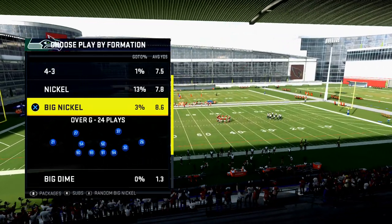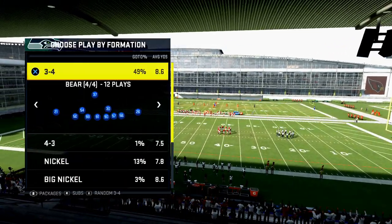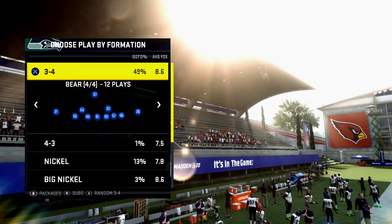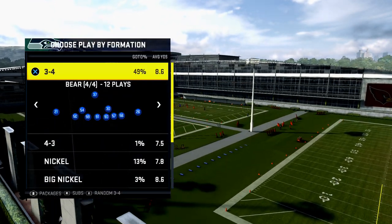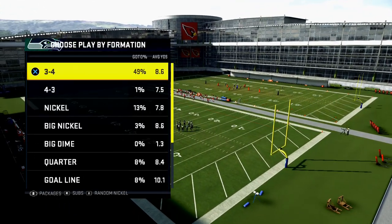The number five tip is to use a 3-4 based playbook. I'm in the Miami Dolphins playbook right now, but the playbooks I really like are the Miami Dolphins, the Baltimore Ravens, and the Green Bay Packers. I find those to be some of the best playbooks in the game.